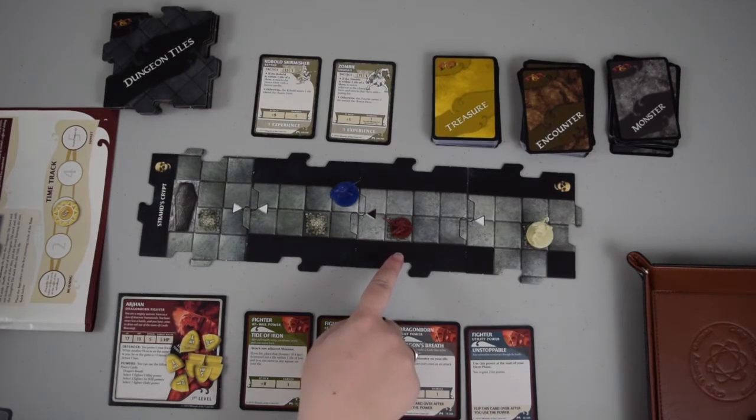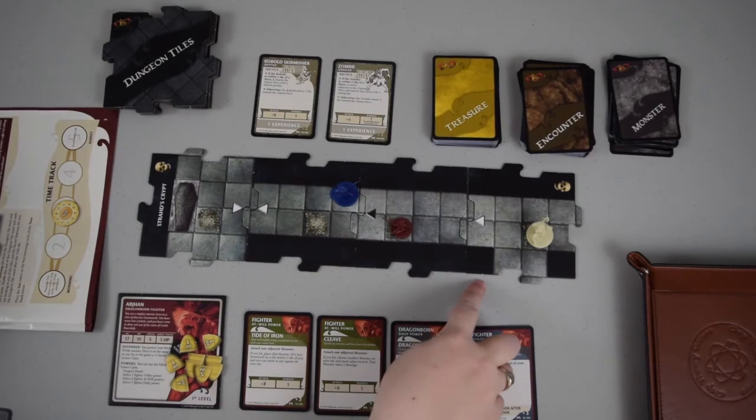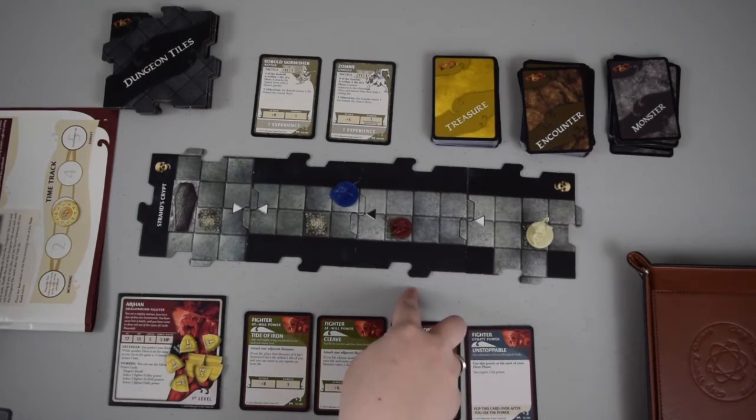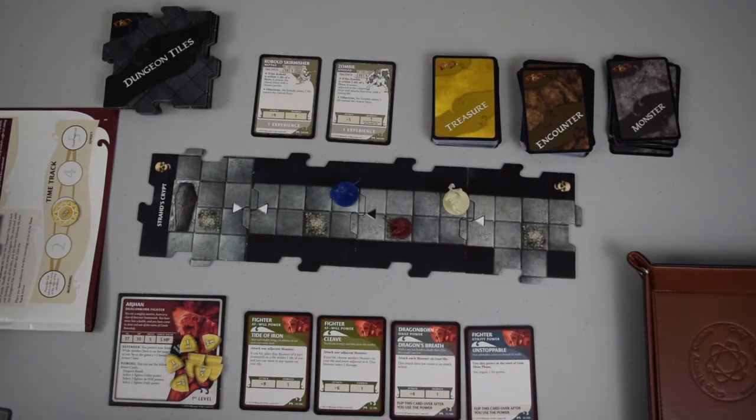Now it's the monsters' turns. The Kobold Skirmisher throws a javelin — 18 plus his modifier, he hits me. I'm just getting in the way of things today. The zombie is within two tiles of me, not one, so instead of attacking he moves one tile toward me. That resolves the villain phase and we're on to the next turn.